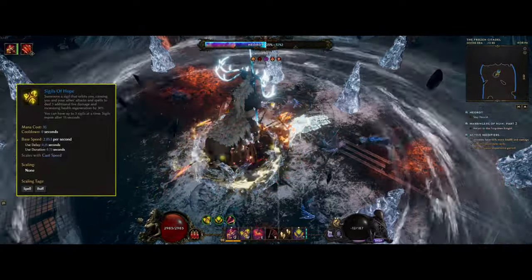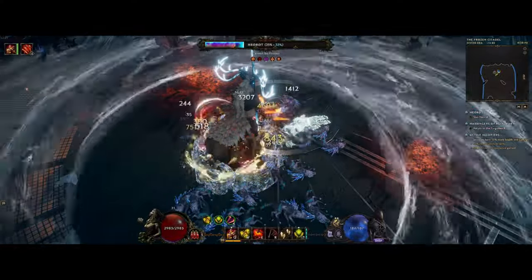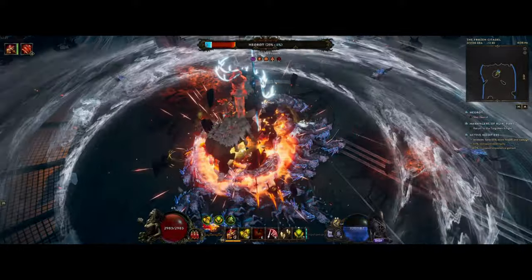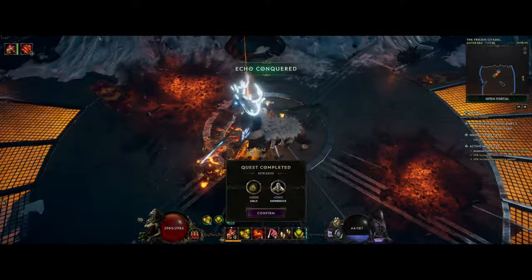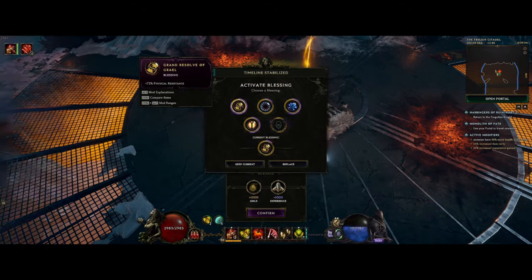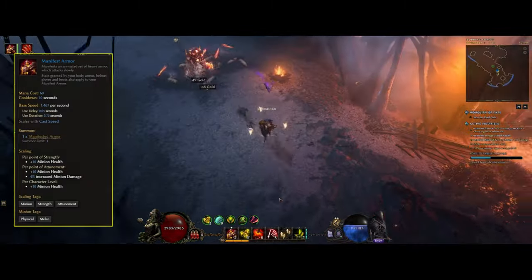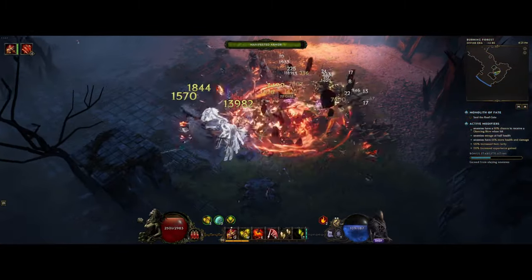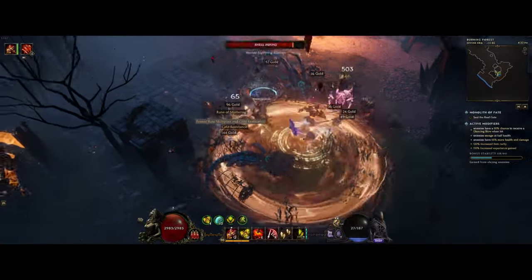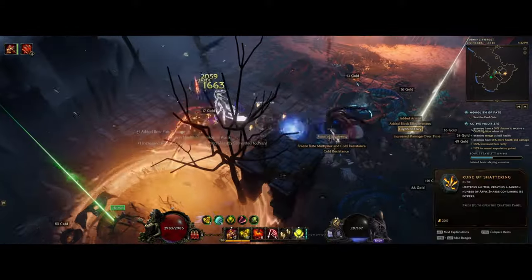Sigil of Hope is another skill we use, and this is for buffing ourselves and our minions. We get 6 flat fire damage and also 25% increased damage per sigil, and we can have up to 5 of them with this setup. The mana cost from the skill is really nothing to worry about as we get so much back when we're using multistrike - just use it from time to time to keep it up. We're also using Manifest Armor, one of my favorite skills in the game. It basically takes stats from all of our gear pieces, and like the forge weapon it will scale from our equipped weapon. It deals quite nice damage and also has a chance to taunt enemies, so that helps out from time to time.